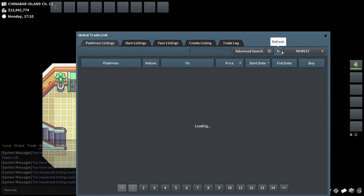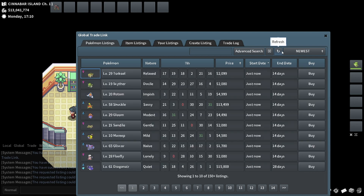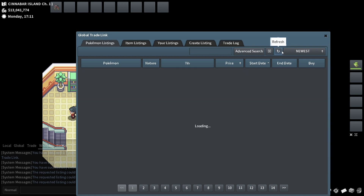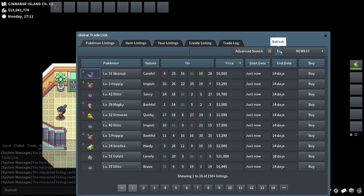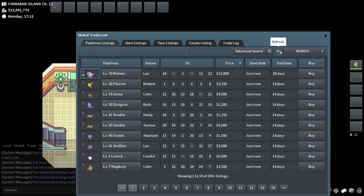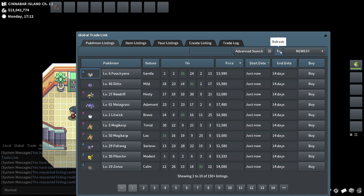A slight advantage of this filter is I know that anything popping up on my screen is going to be under 25k, so I don't have to check the price of what I'm buying to a certain degree. If some insane stats pop up — like a four-times 31 — I know I should just buy it, because it would never sell for less than 25k. That barrier lets me be a little quicker with decisions. Though it's very rare that one of those would pop up anyway.